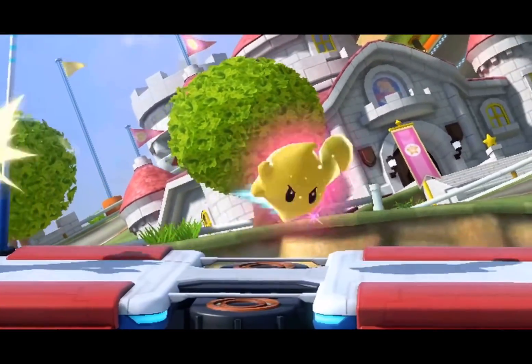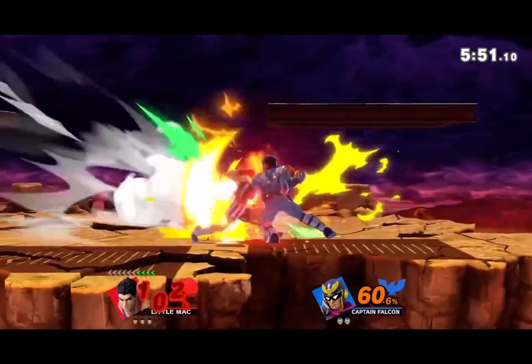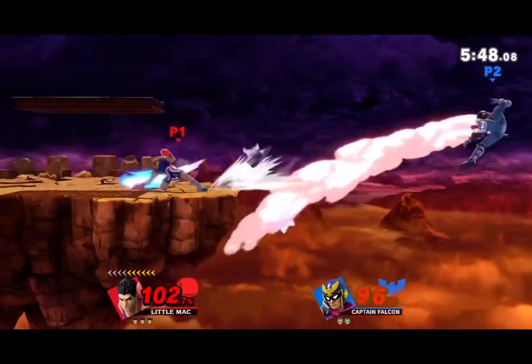Any move this little fucker Rosalina uses — yeah, that's a cheater move. Luma's presence is cheating. All her smash attacks, they all cheat. Man, Smash 4 was something else. Why are they all cheaters?